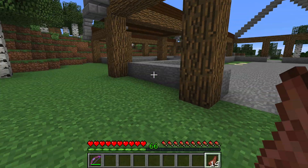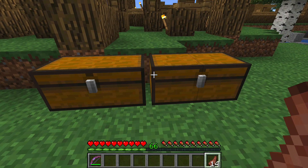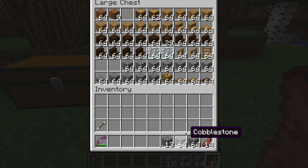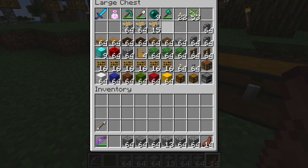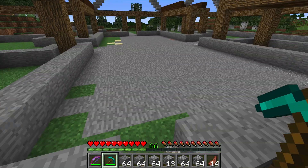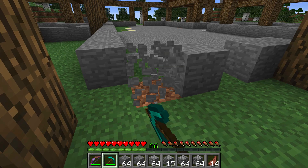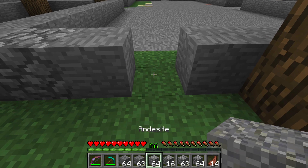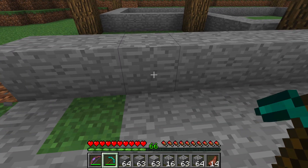I've got a load of birch logs - not because I'm going to use them but because I had to chop down a load of birch trees, so they went in there along with the birch saplings. I've not got enough cobblestone so I'm going to go and get some. I need my pick and I'm going to start to take out a few of these so I can start to make a wall. We're going to have a wall that's got a bit like that and maybe we can turn this into an answer shape - a nice looking thing.